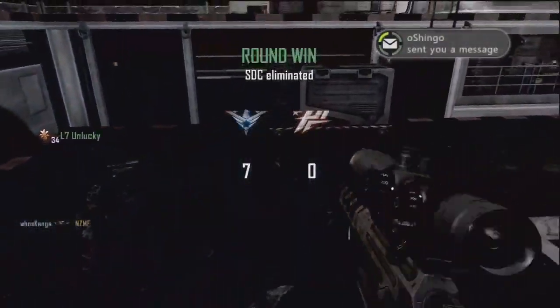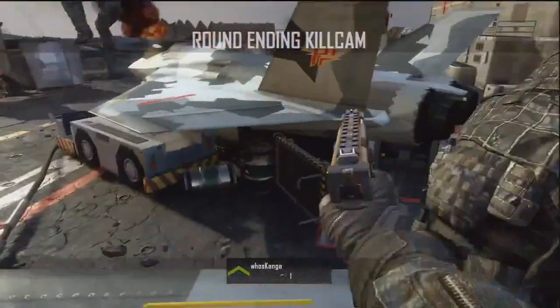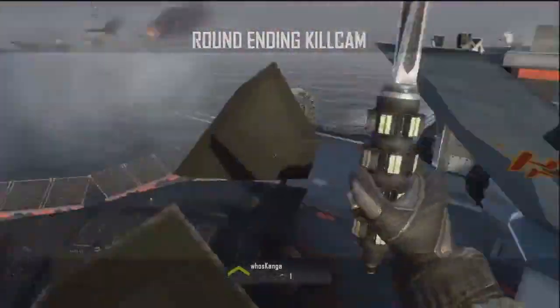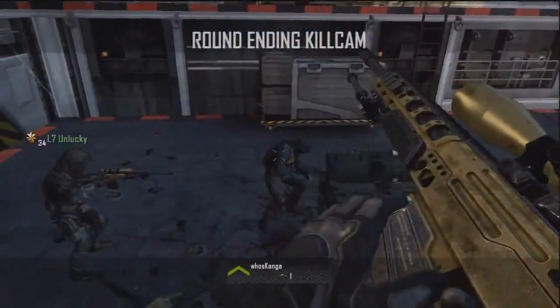Hey, what's going on guys, this is Kanga. Today we bring you a sick new Black Ops 2 trickshot called the shock spin. So basically, as you can see, you spin around your shock charge like that and work it into a trickshot. It looks the best when you have your pistol out.